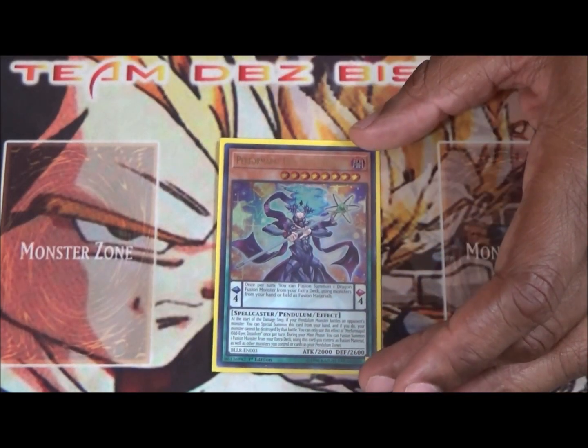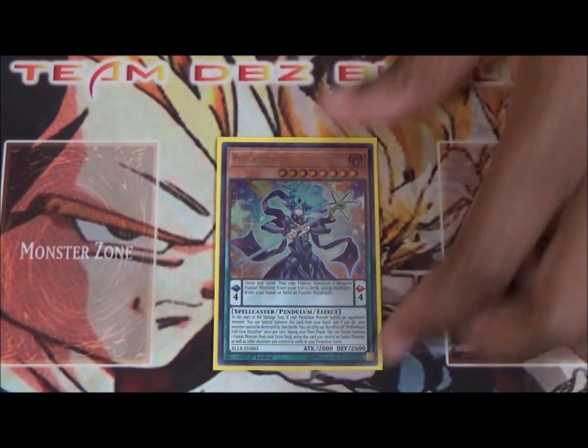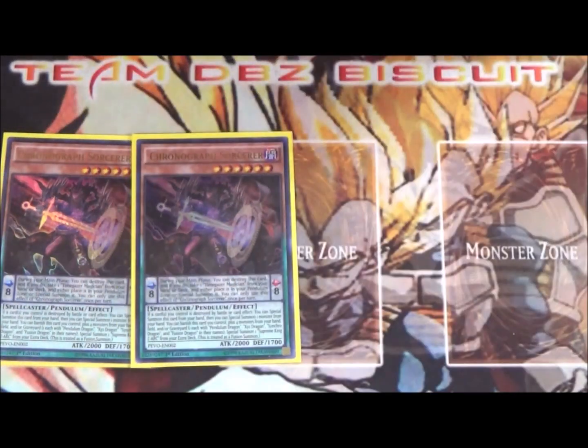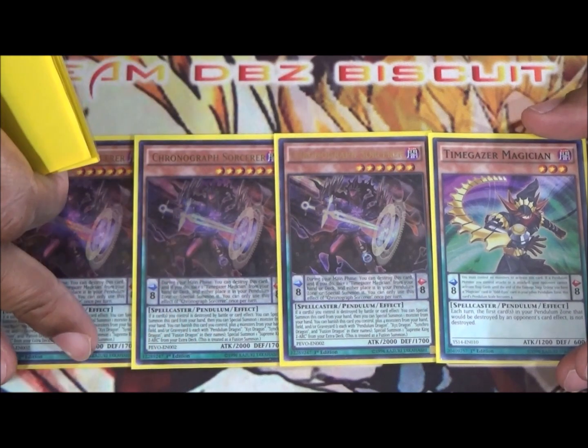Also running one Odd Eyes Performer and Pile Dissolver. Dissolver is going to help us make sure we get to that Odd Eyes Vortex properly fusion summoned the way we want, and that's just going to help us get the plays going.